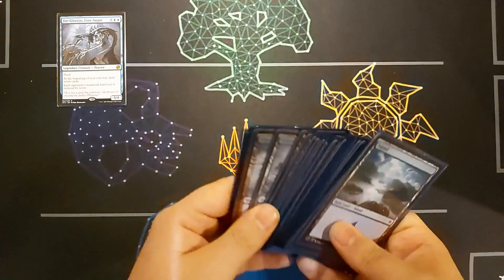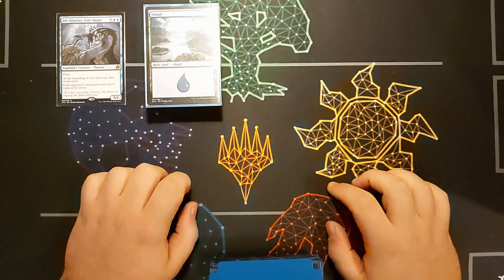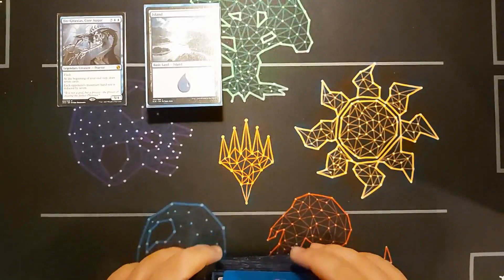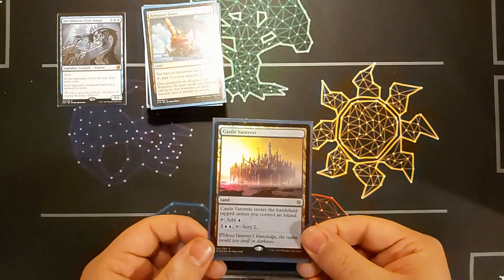In the deck I've got 36 islands — it's quite a lot, however it is a very needy deck with a 10 mana commander and some cards that also cost around 10. In terms of other lands, I've got Reliquary Tower obviously for maximum hand size, and Castle Vantress, which gives me a scry option.